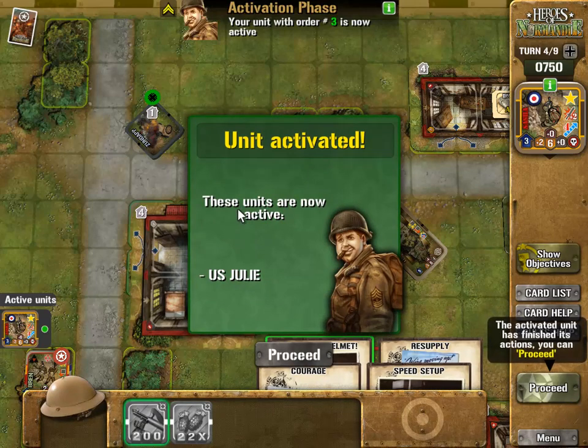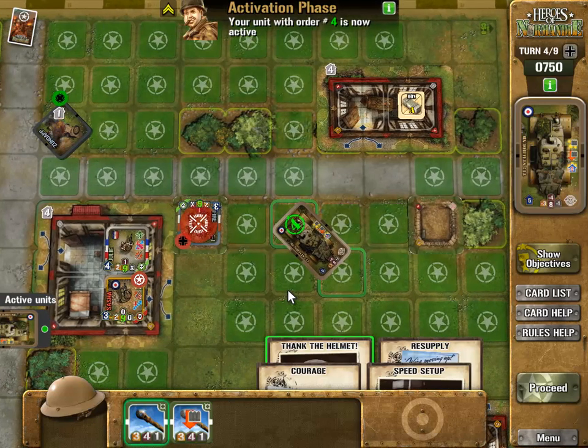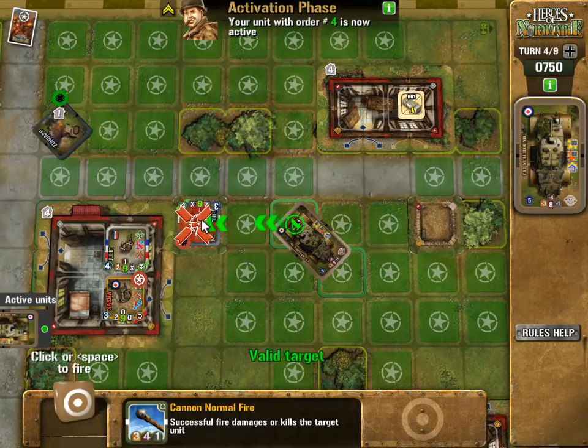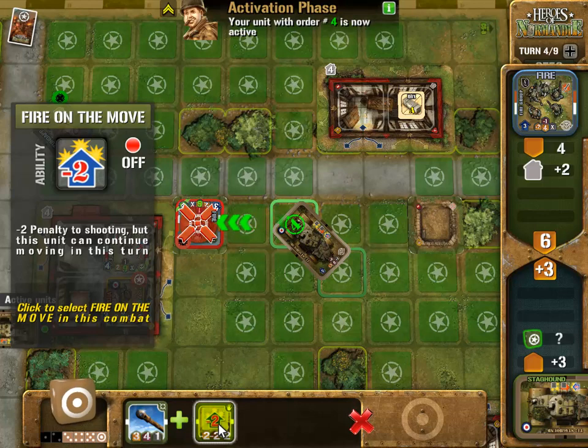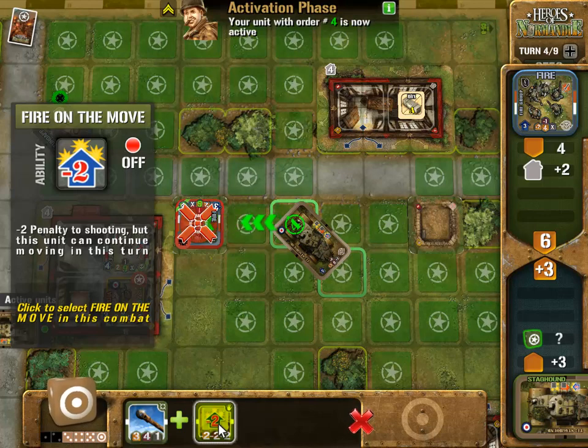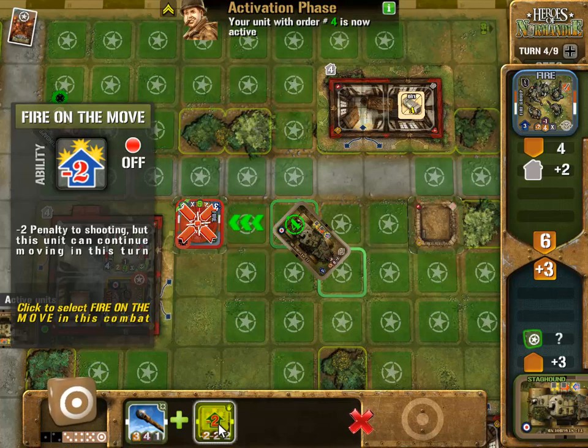This unit is now active - oh is that what the opportunity was? We freed up another unit! Okay let's use the gun, take out this guy. Fire on the move minus two penalty but this unit can continue moving this turn - oh, so that's how I've seen them fire and move! I think this is the last turn of the game though - no it's not, I've got to get Sasha to the exit point.